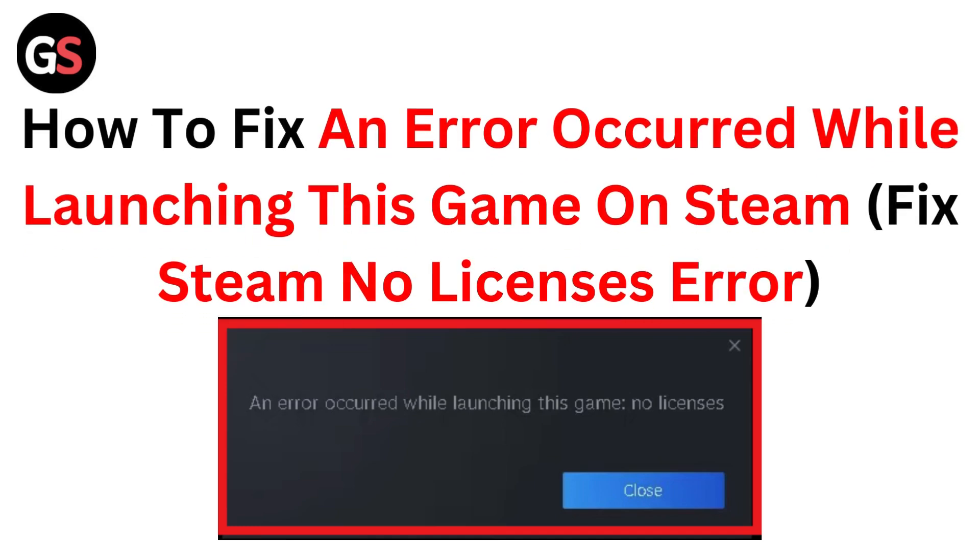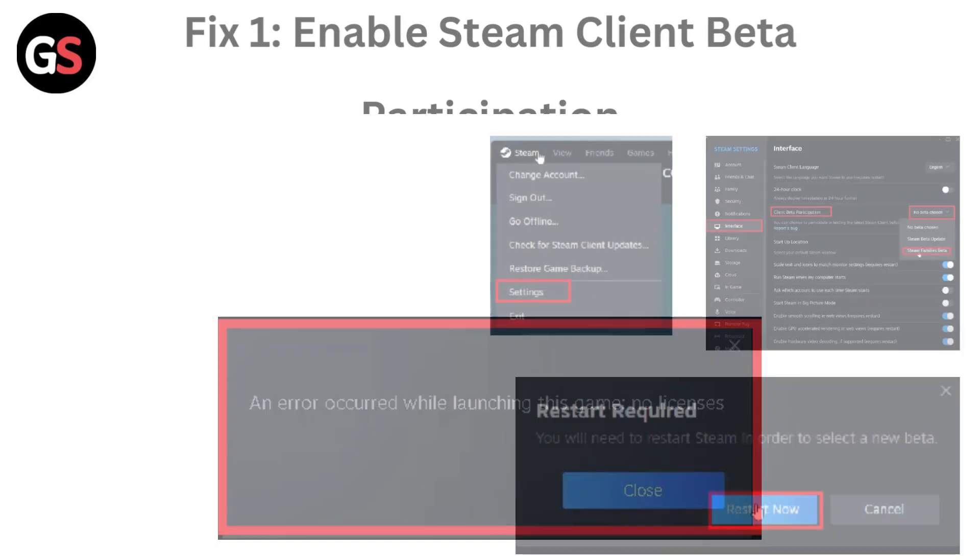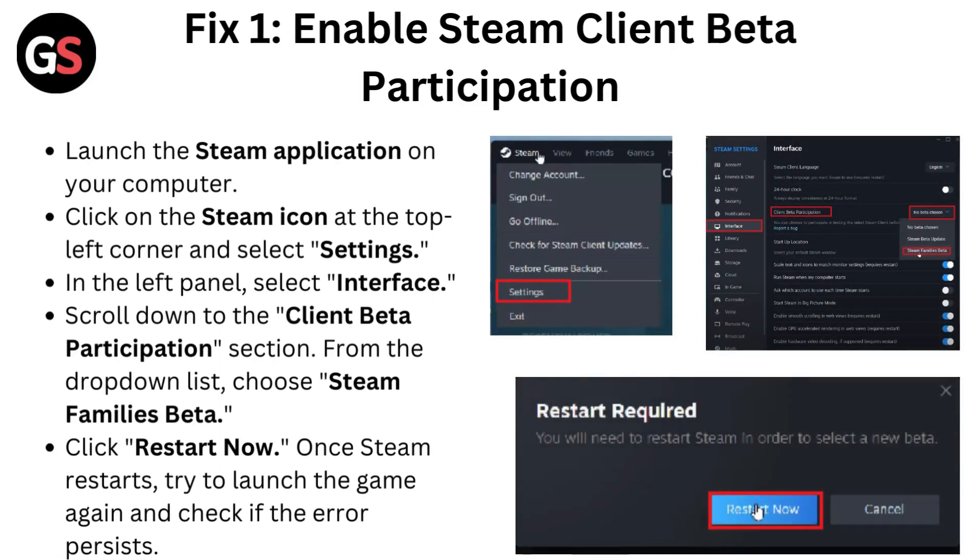Hello everyone. Today in this video we are going to see how to fix 'An error occurred while launching this game' on Steam, and fix the Steam no license error. Fix 1: Enable Steam client beta participation. Launch the Steam application on your computer.